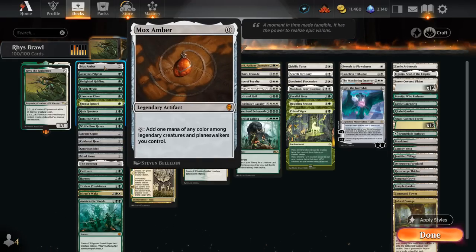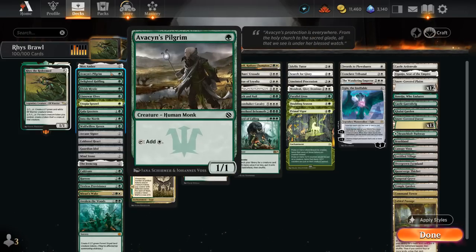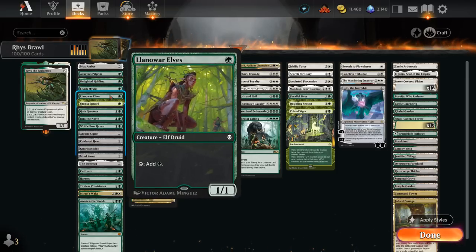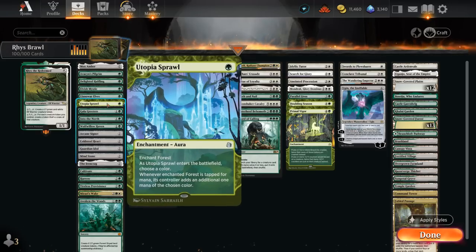We've got Mox Amber, which is perfect alongside a 1-mana commander — you can play it and Mox Amber on turn 1 and still play another 1-drop afterwards, leading to a very explosive start. We've got several mana creatures with Avacyn's Pilgrim, Delighted Halfling, Elvish Mystic and Llanowar Elves. Wilds of Eldraine also introduces Utopia Sprawl as an aura that can enchant one of our forests, a great way to ramp out our more expensive spells.